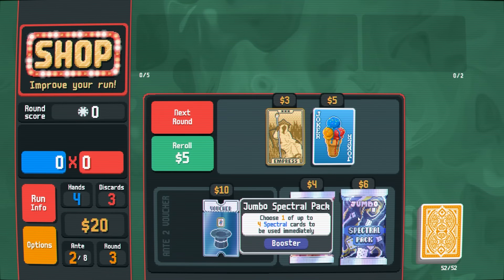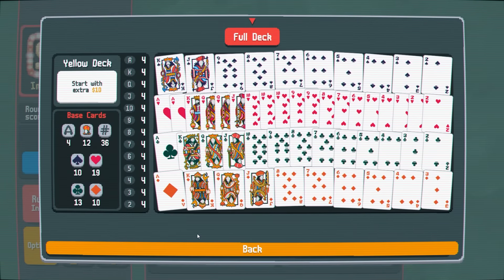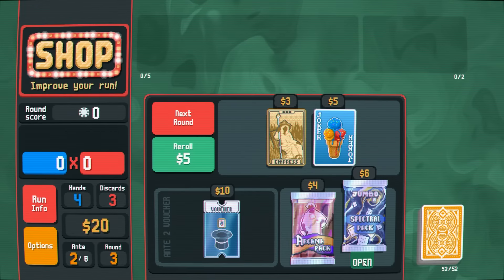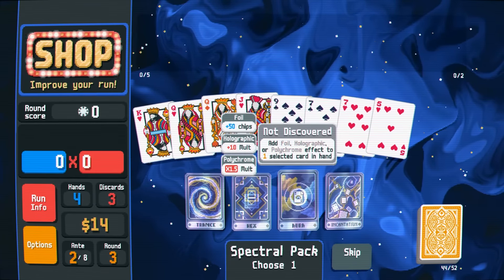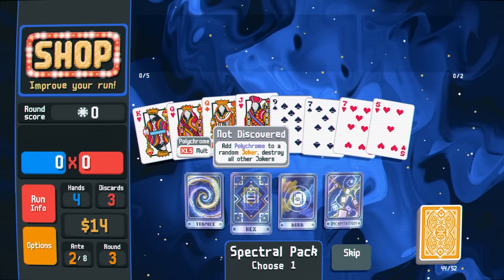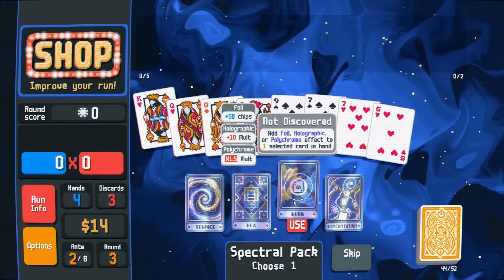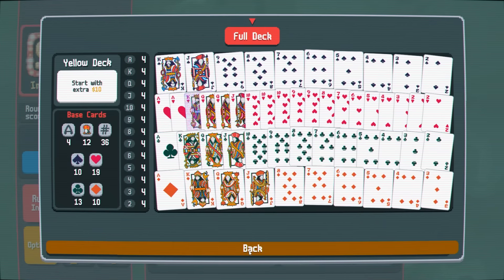I don't like this voucher so I'll skip it. The spectral pack is very good though — I will probably use that. We can get molt cards. Look how many hearts we have now: two aces of hearts. We're starting to run out of spades. I'd like to stick with two suits because some boss fights disable one suit of cards, which can be very debilitating. From the spectral pack: add foil, holographic, or polychrome effect to one selected card in hand — that is really useful. I'll give this to our king of hearts. We got holographic — plus 10 on the multiplier. Polychrome is a little better, but not a bad start.